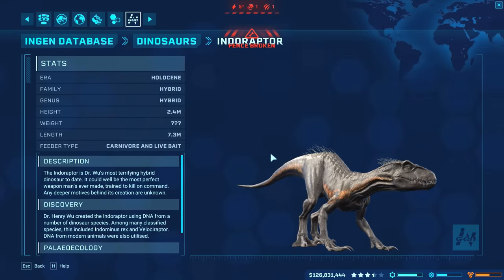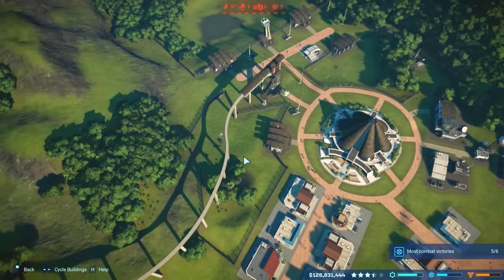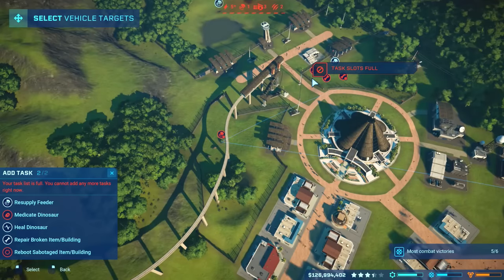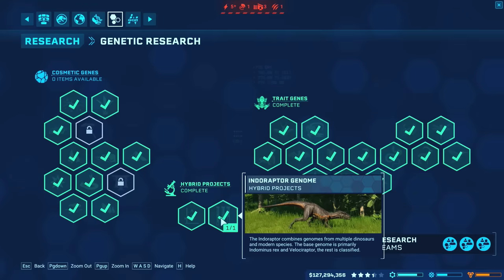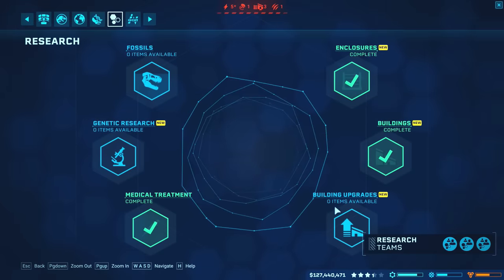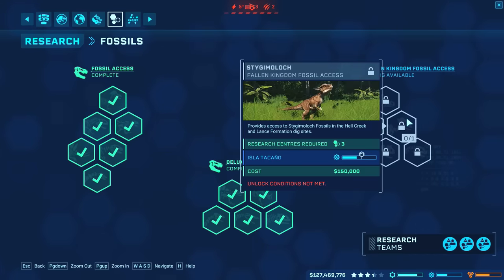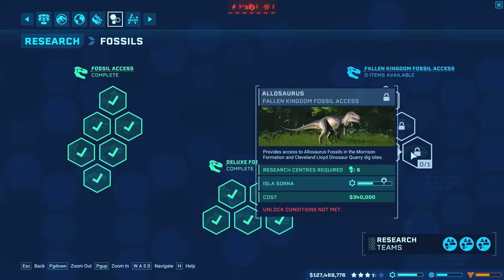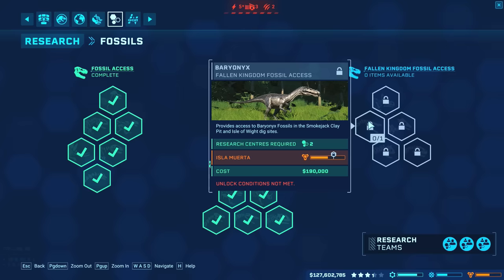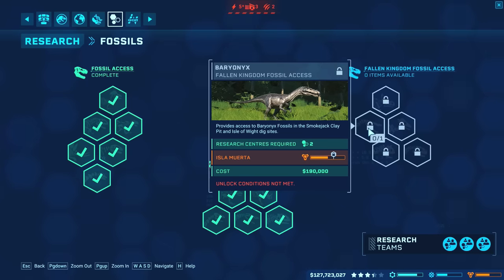The Indoraptor's weight is unknown. So, another fence broken. To get the Indoraptor, you need to get security high on Isla Sorna. The other dinosaurs you have to unlock are through fossil sites, and they all require quite high ratings on your other islands. Two are science, one is security — the Baryonyx is security — and the rest are entertainment: two entertainment, two science, and one security. The other security unlock is Indoraptor.